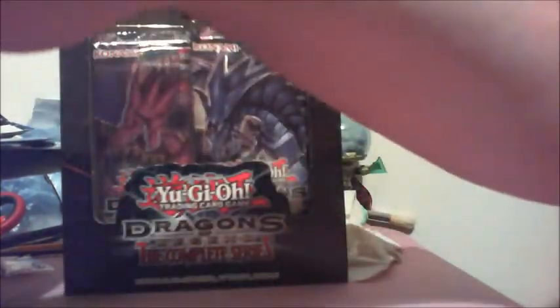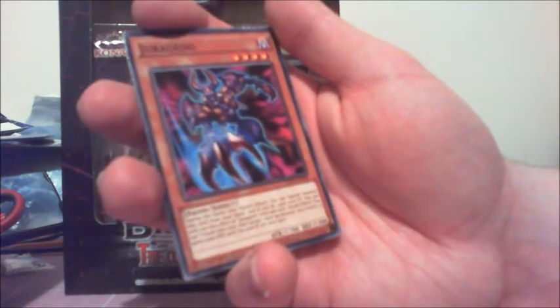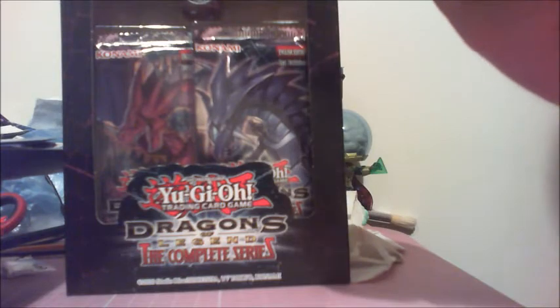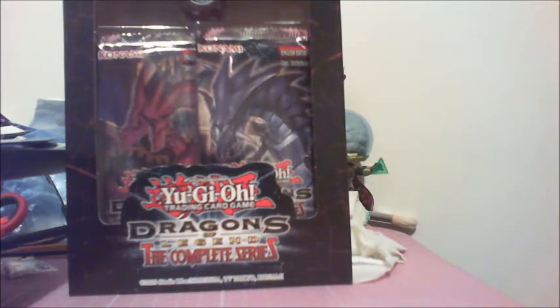Then we have Mind Control, not a bad card. Then we have Geragido - during the battle step as a quick effect you can discard this card from your hand; if you do, gain 1500 points. You can only use this effect once per turn. Quick effect: tribute this card, a monster you control gains 1000 attack until the end of the next turn. Not a terrible card. Then next we have Reactor Slime - I'm not sure if that's good or not given the huge amount of text - and a common Monster Reborn. Not the most exciting pull.